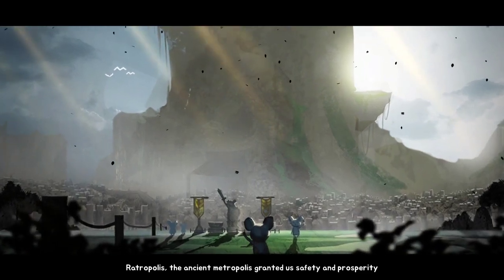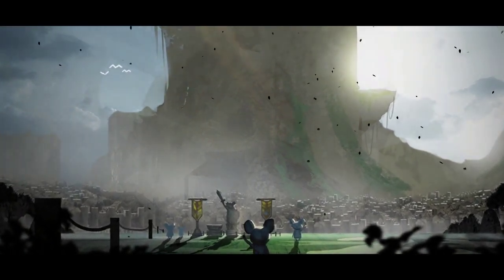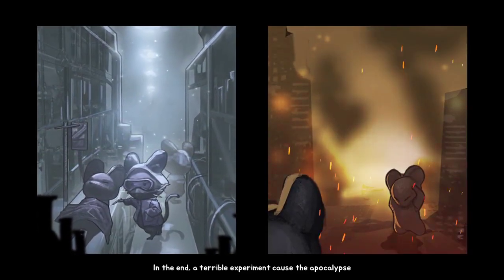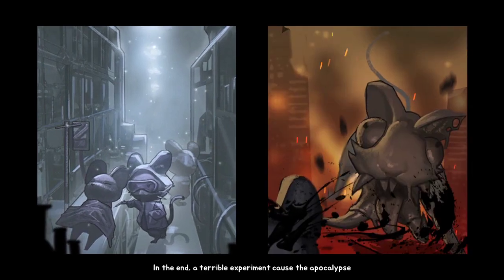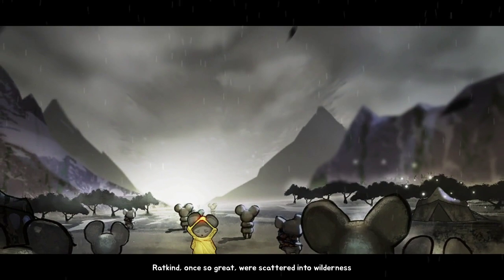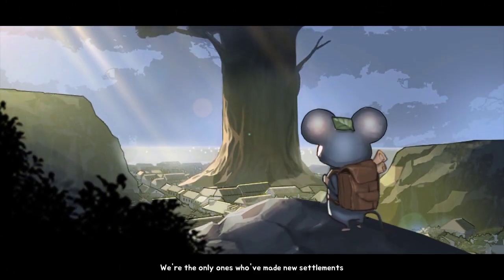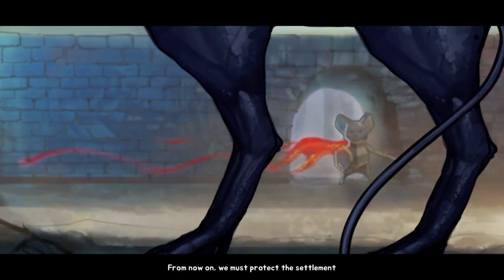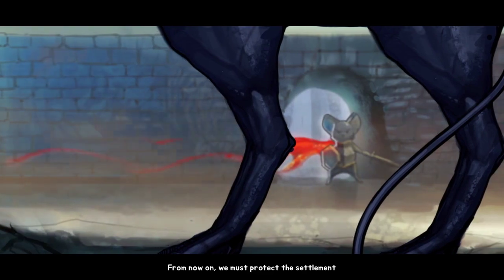The ancient metropolis granted us safety and prosperity. However, our greed bred more greed. And in the end, a terrible experiment caused the problems. Ratkind, once so great, were scattered into the wilderness. We're the only ones who made new settlements. From now on, we must protect the settlement.